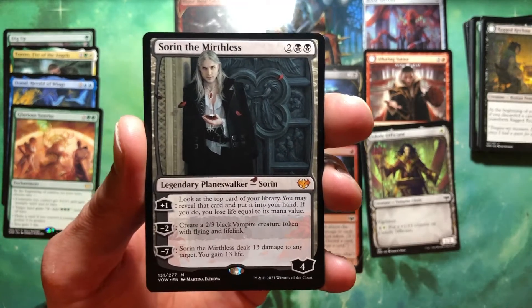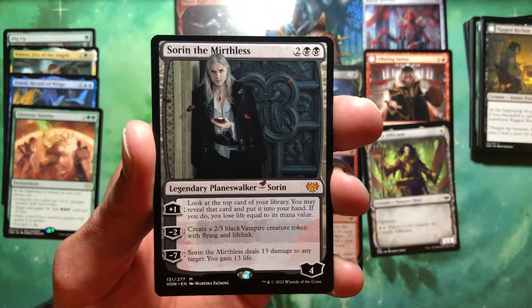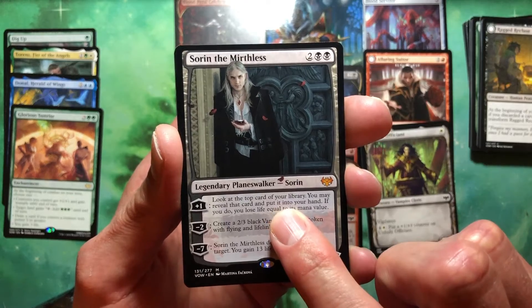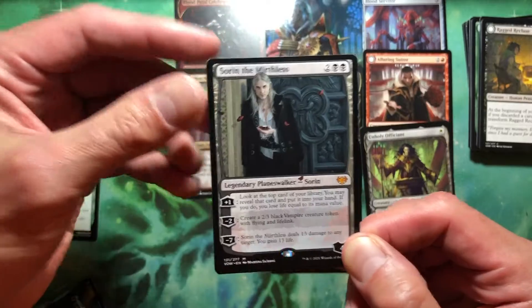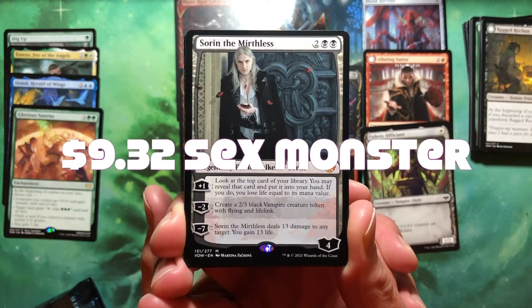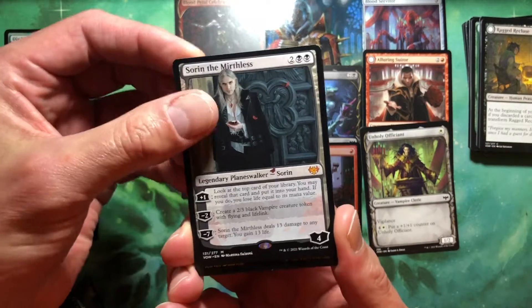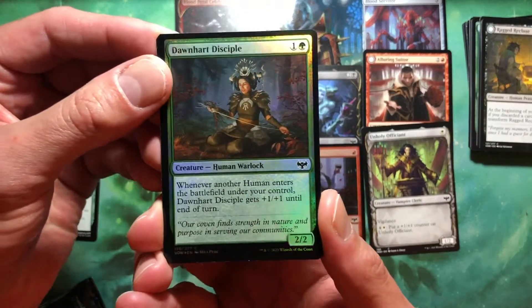I suppose this is a pretty banging card in standard. I don't know that I would ever play it. At best, what I'm gonna be doing every turn, as long as I can protect him, is roll that through there. But what I really want to do is make those 2/3 flyer lifelinkers. Does this have any value? I don't know. But it's fun. Maybe it'll get played. You're going to the party, Sorin, because I was made for loving you.